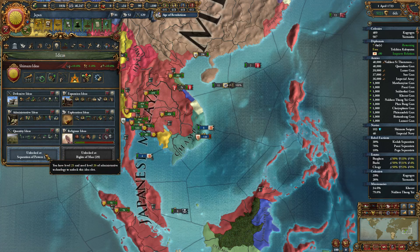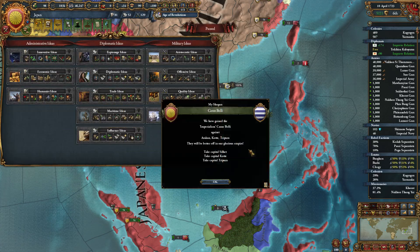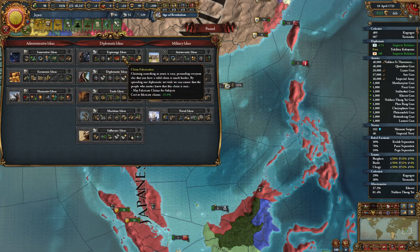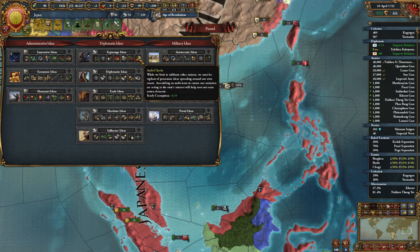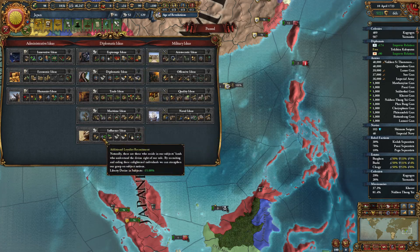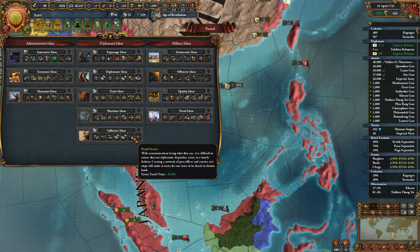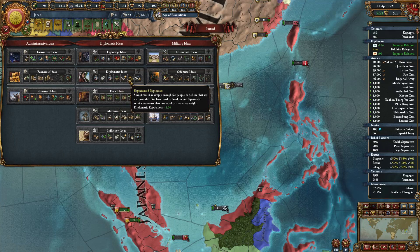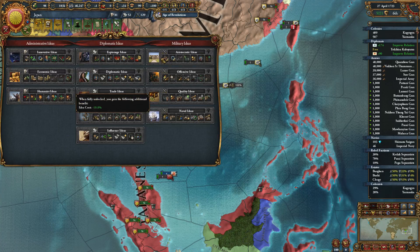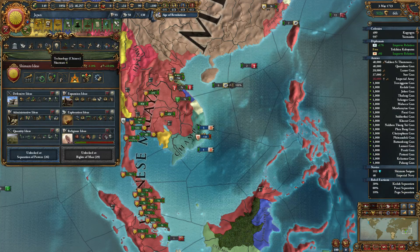It would have to be a diplomatic idea group, I think. Trade could work. Actually, espionage might be worth it at this point — the reduced corruption could be good. Influence might not be bad. Probably Diplomatic would be worth it though, for the reduced province war score cost. I shall think about it further.